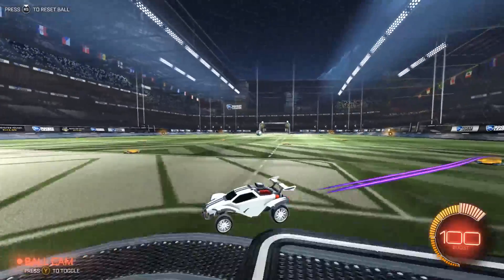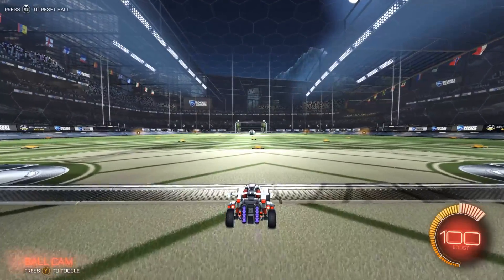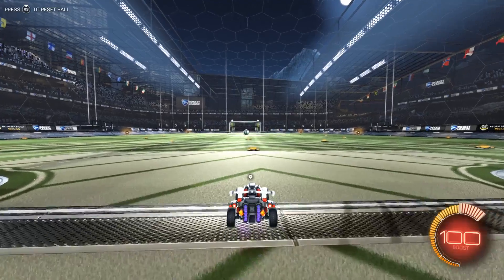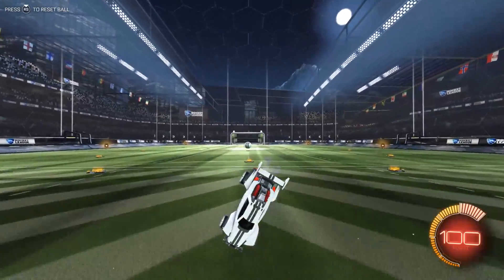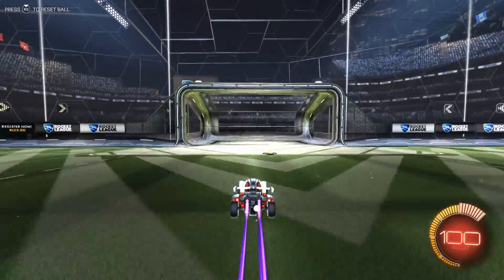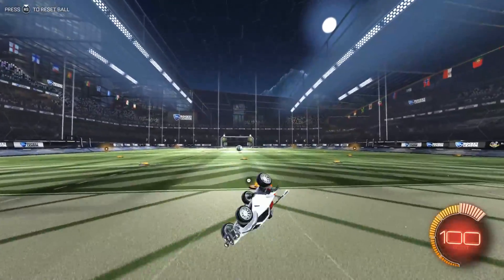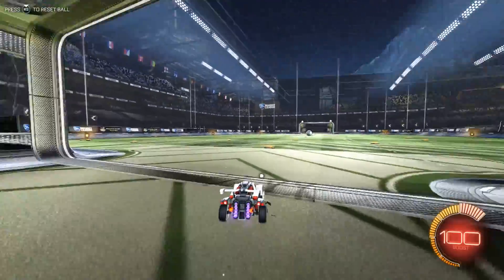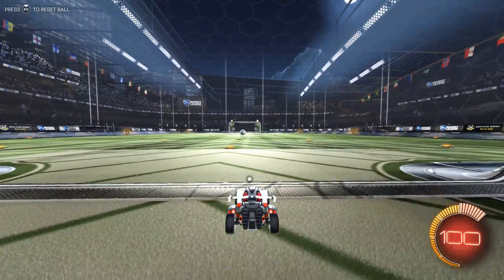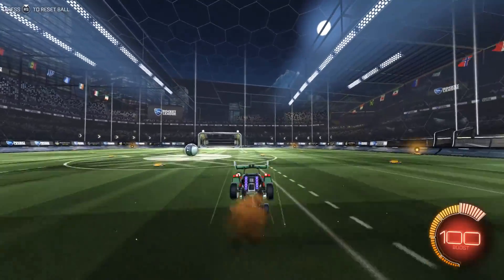I'm going to show you a couple of drills to get better at half flips. The first drill is you basically go all the way down the field half flipping. What you do is a forwards half flip and cancel it — if you don't know how, it's basically just the opposite of a backwards half flip, you cancel your forward flip and then hit arrow. So you go down the field doing a forwards half flip and then a backwards half flip.